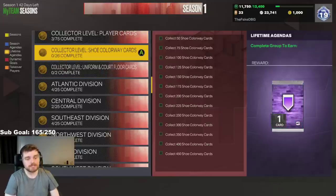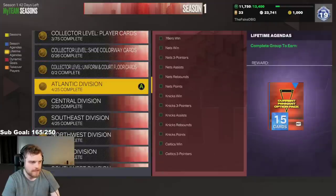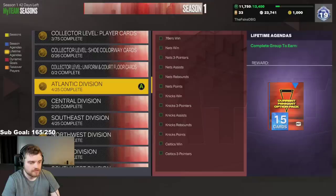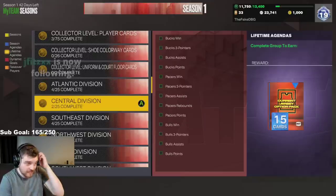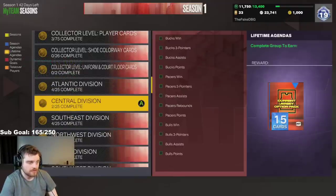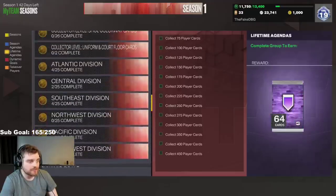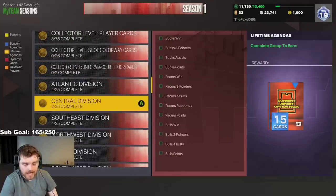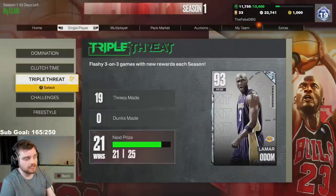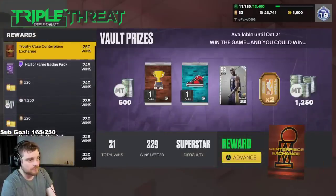So you do probably need to spend a lot of money. These cards are way better than level 40. You can see here Atlantic Division — you need to complete all of these to get one current pennant from the East. You need to complete all of these to get one current team photo. There's also a current pennant from the West, current jersey, current team photo. So to complete one team on the East, you need to complete every one of these. And then you also need to complete a game mode. So basically, if you complete 250 games of this, you can see you get a trophy case centerpiece exchange.